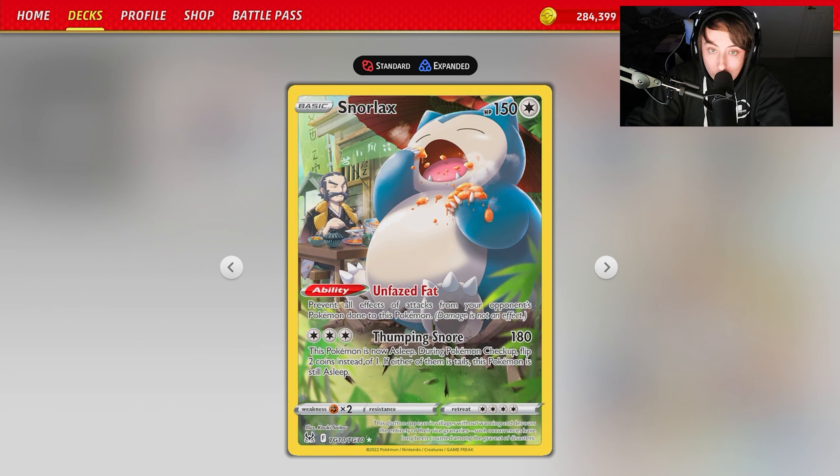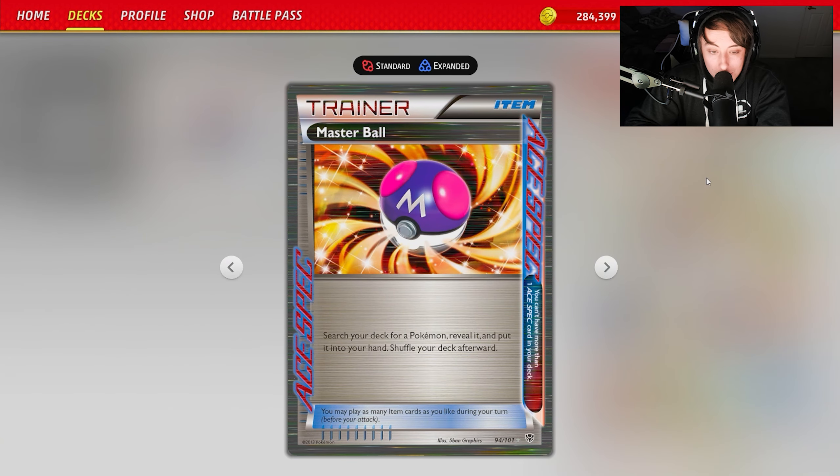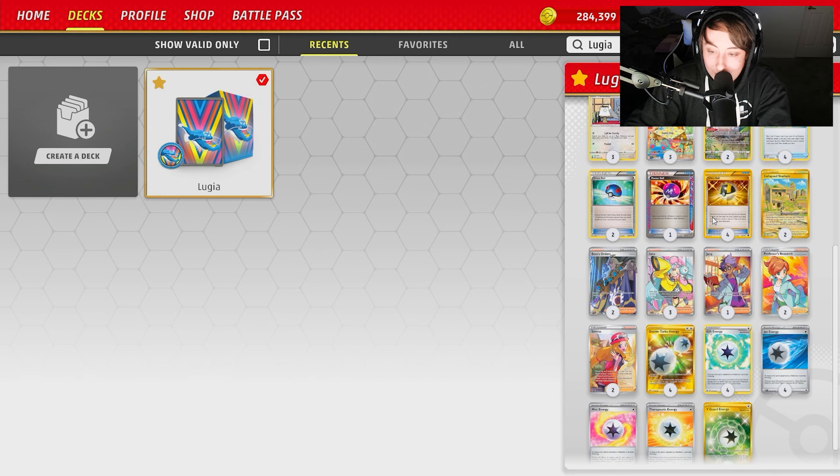The A-Spec of choice we're playing is Master Ball — really the only one you can play here. You could also play Cape to increase damage resistance on a Sencino or Lugia, but overall Master Ball is the best option as it lets you search for any Pokémon. That means you can get Archaeops when you need it, discard them, or search out the Beast Star and go from there.